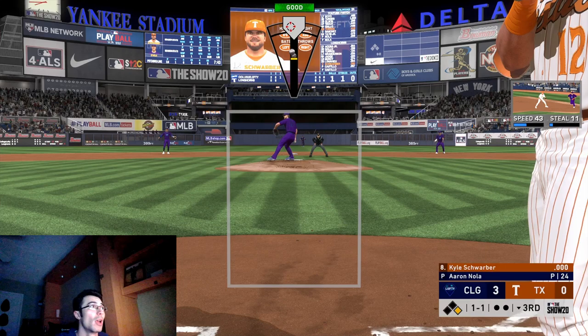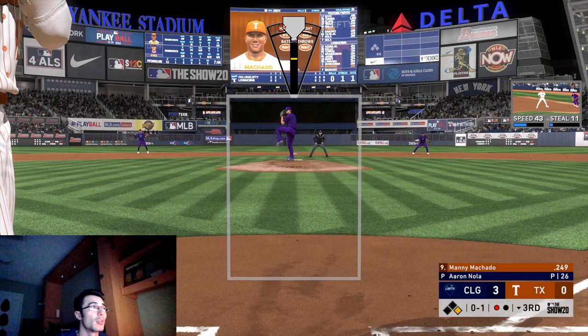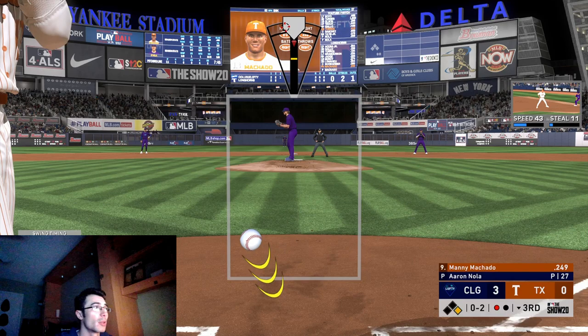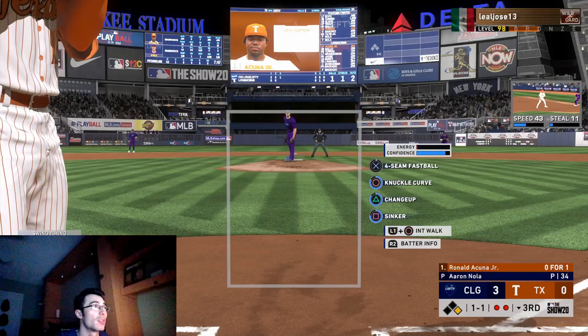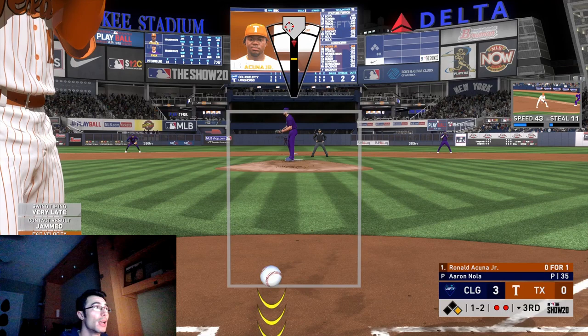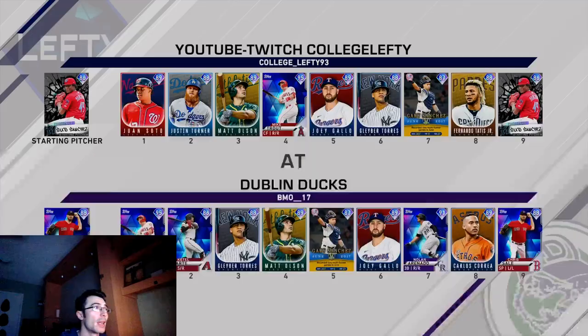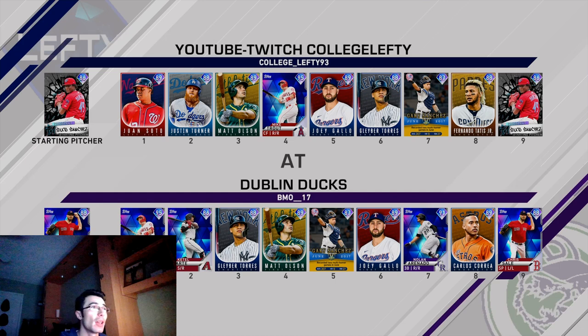I try to throw low in the zone because early in the game cycle people have a tougher time hitting that low pitch. You can always tell when you're up against a really good player who can sit back on off-speed and catch up to the fastball. In this case I was able to get the opponent to chase pitches outside the zone, messing up his timing on off-speed. I'm really working with three pitches for Aaron Nola, but they have enough movement to use effectively. He runs out of energy in the bottom of the third — 35 pitches — and we get the complete game. Not a bad debut.